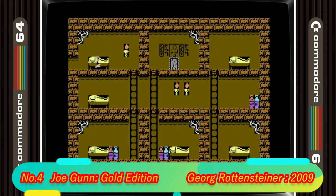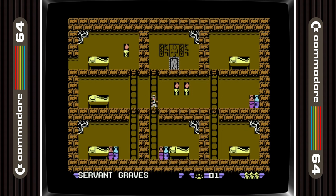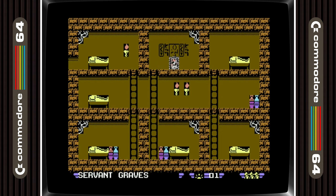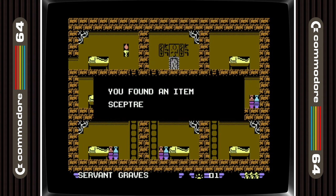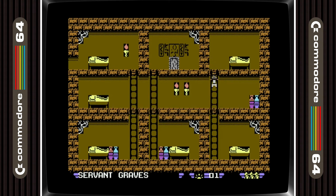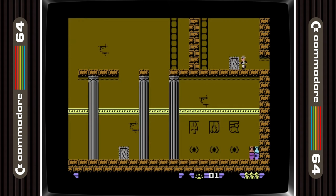In 4th place we have Joe Gun Gold Edition. This is the enhanced version of Joe Gun with extra content. Another Indiana Jones type game where you are an archaeologist who discovers an unknown pyramid in Egypt that you suspect to be the long lost tomb of the Crocodile King. This game is filled with puzzles and traps that will test most gamers to the full.